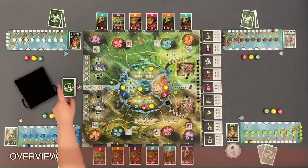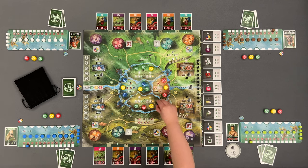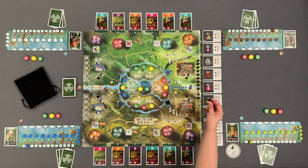In Celtai, each player is the leader of a tribe of Celts, gathering resources, expanding citadels and improving their army to battle against the invading Romans. The game is played over an undetermined number of rounds, where the players are going to perform actions until the last progress marker is removed from the board.